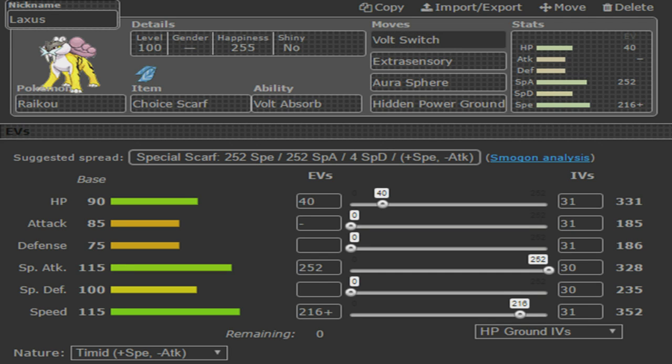Volt Switch will keep our momentum going against her team. We have Extrasensory, which is there for that Gengar and Breloom — it could also get flinches for us, so that's definitely an option. We have Aura Sphere, which is there for the Snorlax, Porygon 2, and Hydreigon — something to hit them with super effectively. Lastly, we are packing Hidden Power Ground.